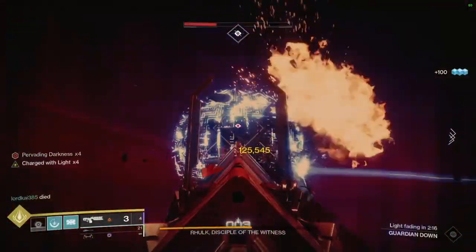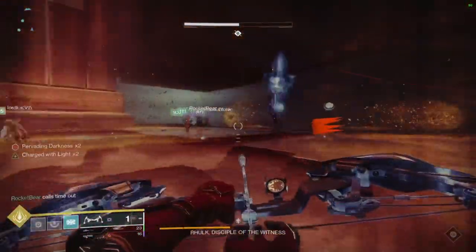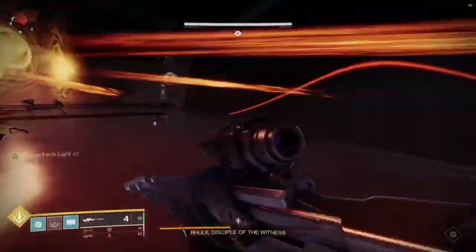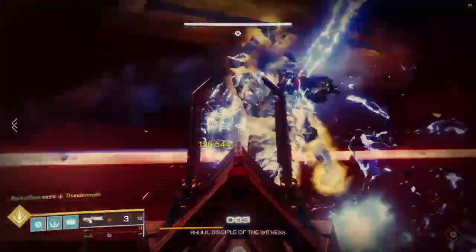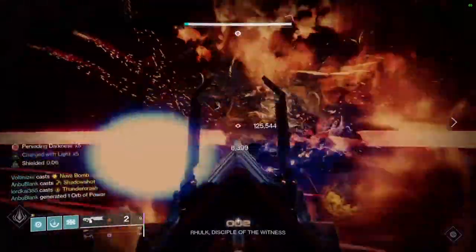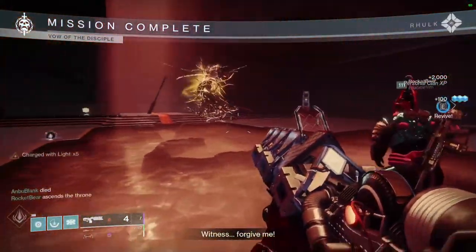If you don't kill him, he'll eventually go immune and you just run down the stairs to avoid being pushed out by the barrier, and repeat the mechanics until he dies. Once he's down, he'll explode and drop his glaive. And if you've done the secret chest puzzle mentioned at the beginning of this guide, you'll get a second red frame drop once a week.